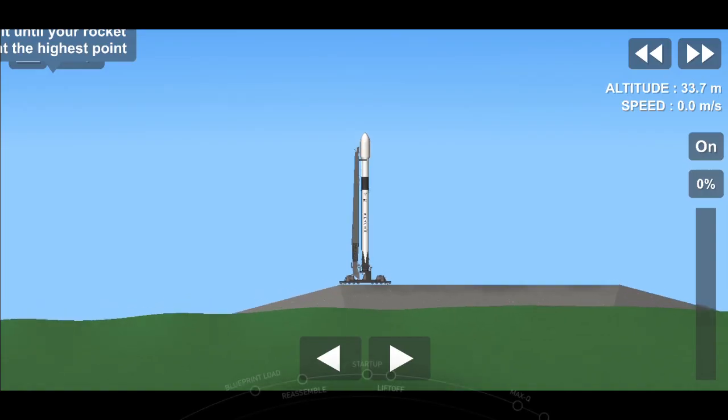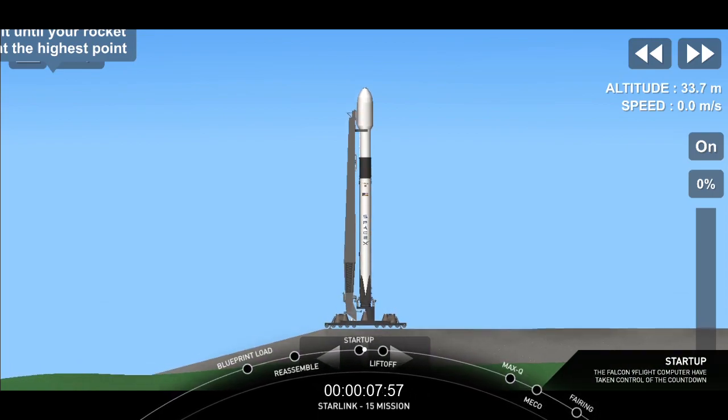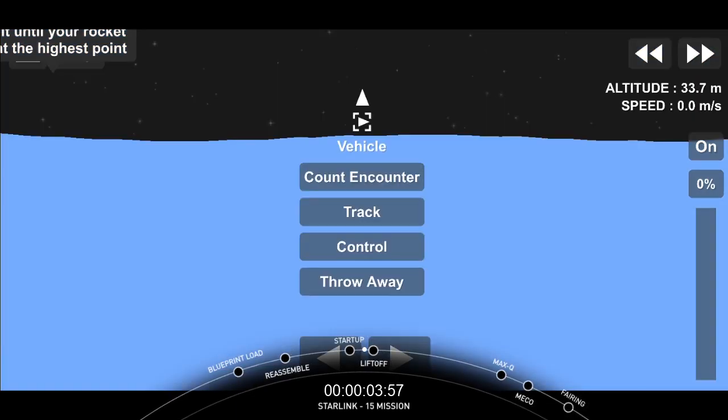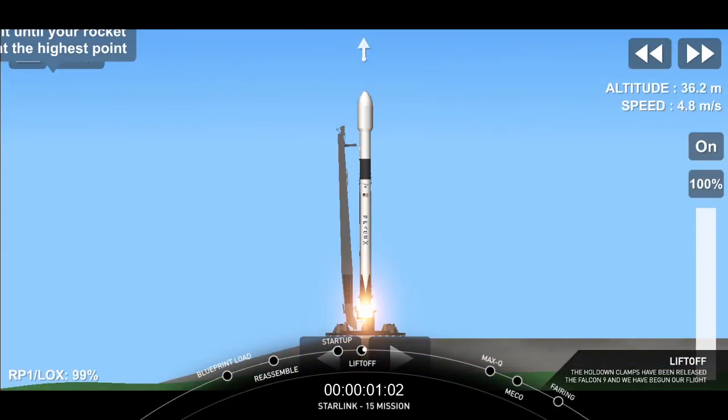T-minus 15 seconds. Falcon 9 is configured for flight. 10, 9, 8, 7, 6, 5, 4, 3, 2, 1, 0. Ignition and liftoff.